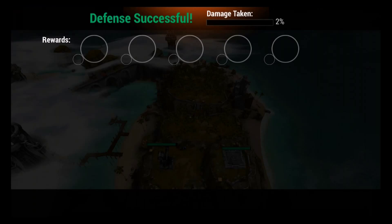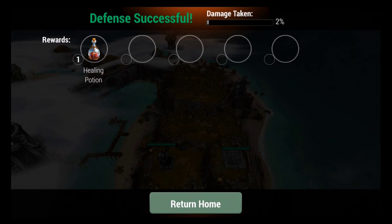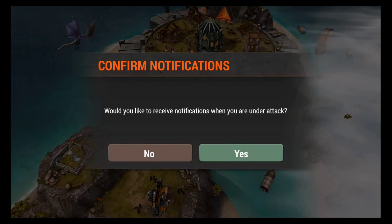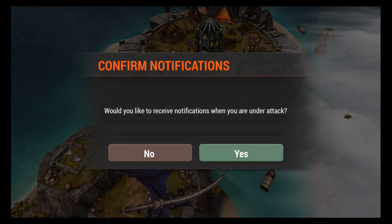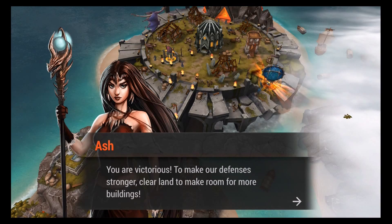If you put the super shot on the sheep farm it'll heal your archer tower. That was pretty easy! When you kill a dragon you can get one award per dragon — in this case I got a healing potion. It's a good idea to enable attack notifications, though a lot of the time you won't make it back in time, so it's your call.